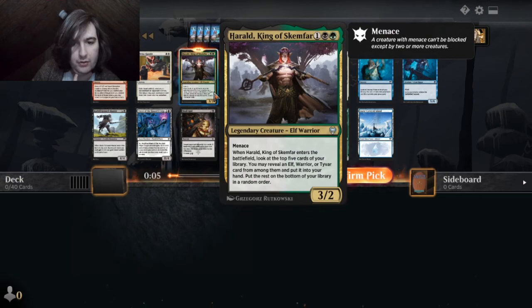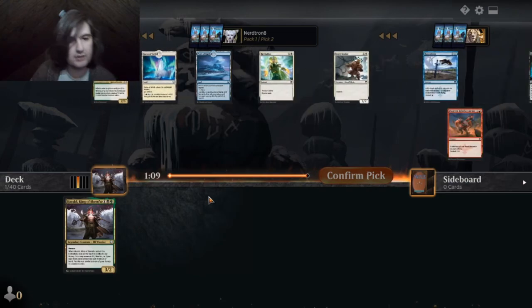Top five cards — reveal an elf, warrior, or tie bar. Yeah, elf warriors and tie bars are all good things.